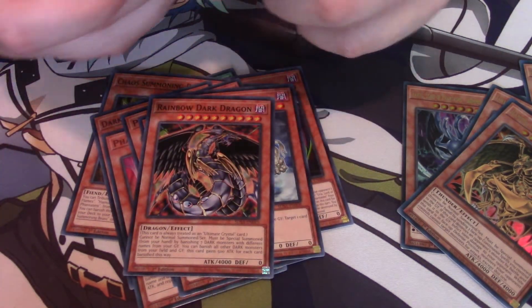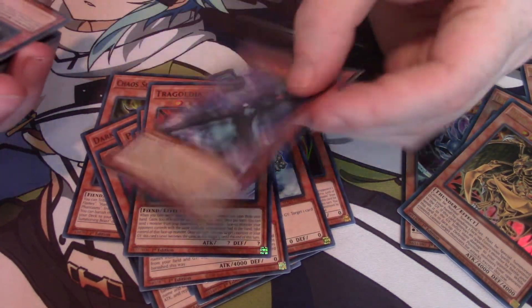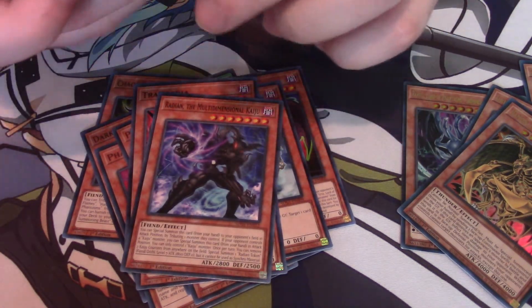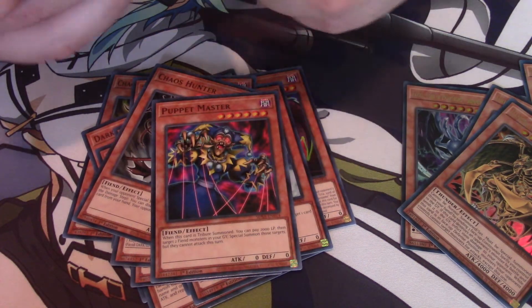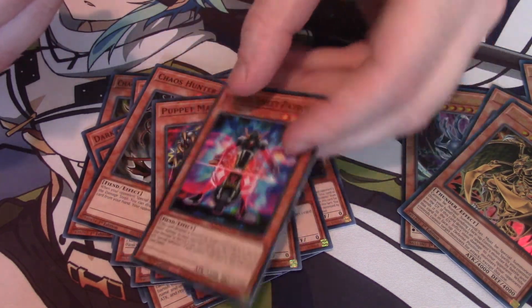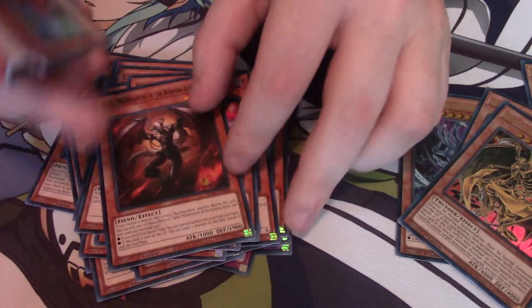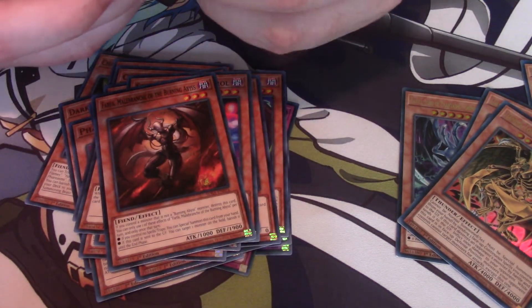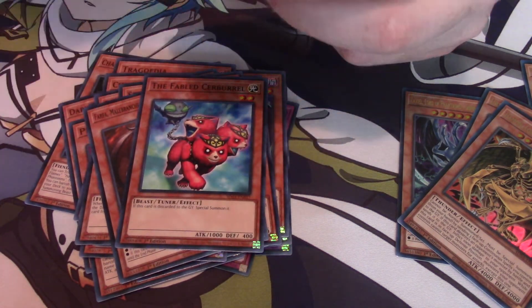Rainbow Dark Dragon. Dragodia. Radiant the Multi-Dimensional Kaiju. Chaos Hunter. Puppet Master. Stygian Street Patrol. Farfa — one of the best BAs if you ask me. The favorite Serbrio, or however you say that.